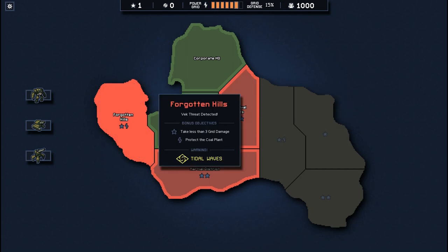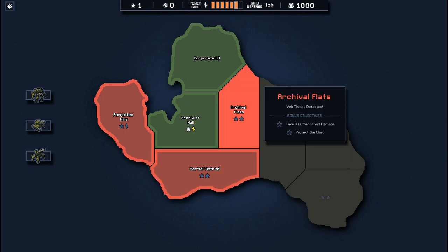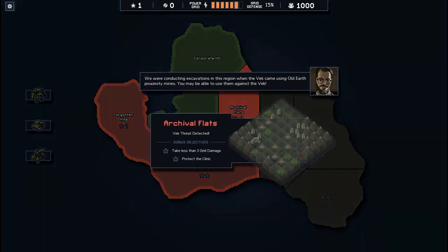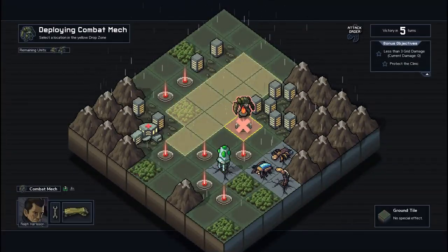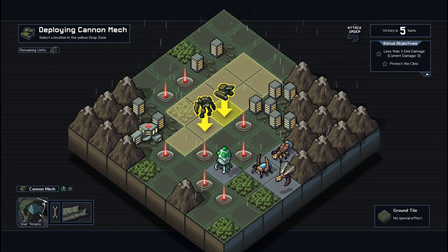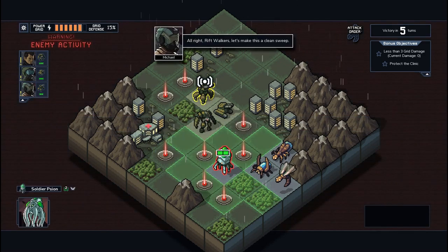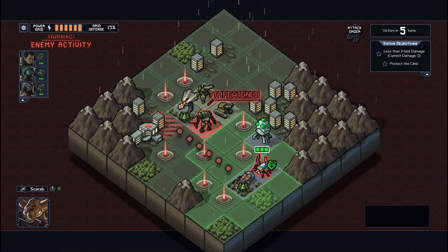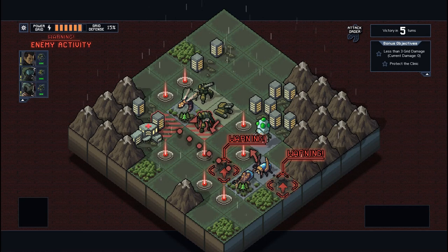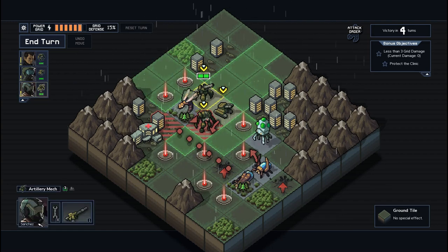What do we have here? Take less than 3 grid damage, protect the power plant. For the later islands, we need reputation more. Take less than 3 grid damage, protect the clinic - we can do this one. The proximity mine mission - it's always different. This scenario is gonna have these mines which will detonate if any of us step on them, so we gotta protect the hospital. The Vek AI is not stupid, so immediately we have some thinking to do.